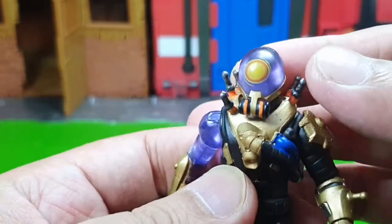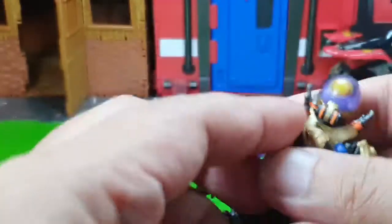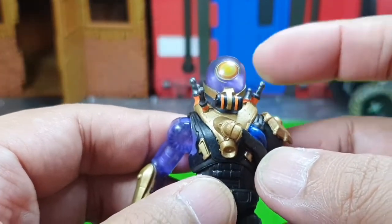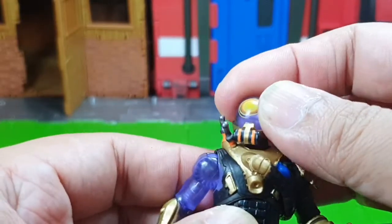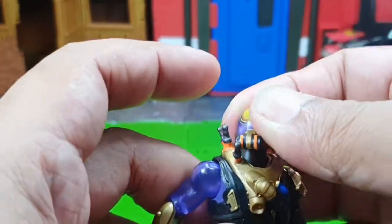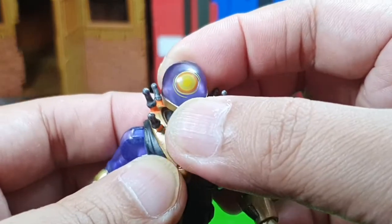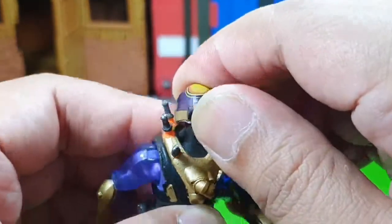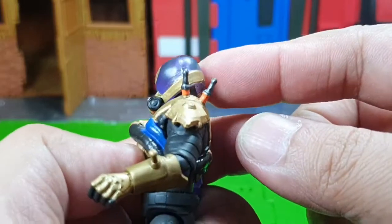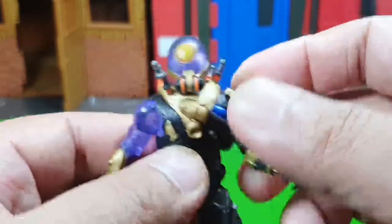Unlike Tempest who has eyes on his domed helmet, Cyclo has a mono-eye or cyclops eye, and he has some sort of conductors all around his head. These are made of very soft plastic but they do hinder his head articulation — you have to move them away while articulating his head. He can look up quite well, but looking down is hindered by the cartridge on his helmet.